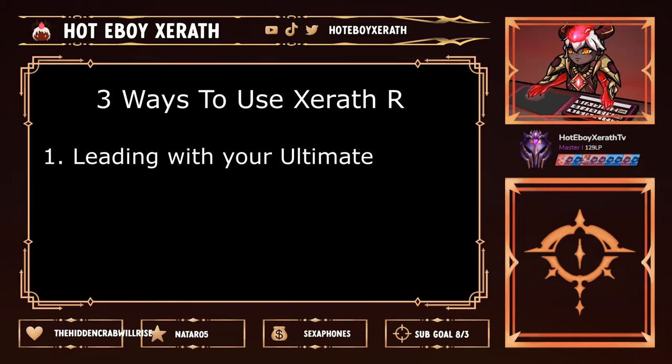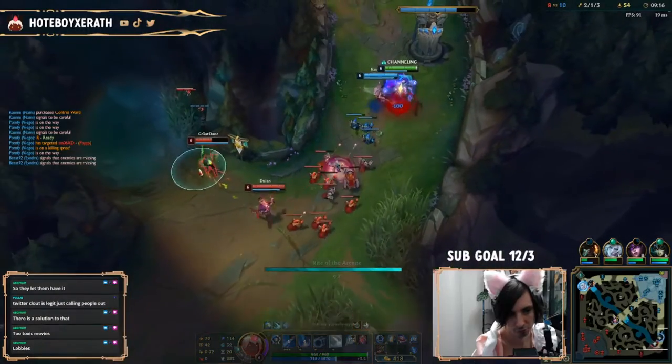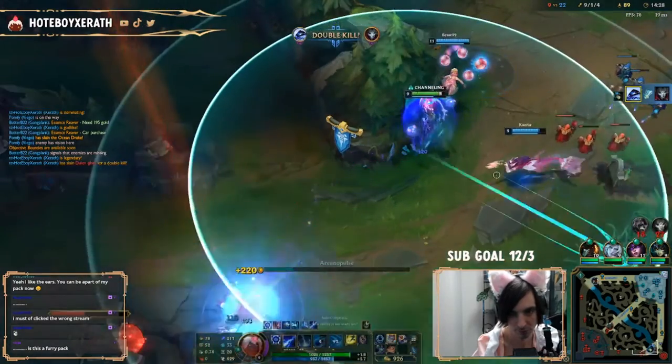Use number two of Xerath's ultimate is definitely my hands-down favorite — it's called the fast ultimate. I know a lot of you may be thinking, isn't that where you just spam your R ability? To put it simply, yes, but we have a predetermined shot pattern that I find counters people's natural dodge pattern. If you don't give them time to react, this is the best way you're going to hit the majority of the time.